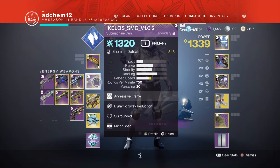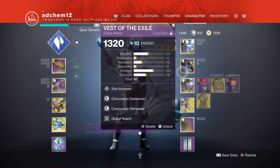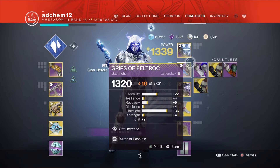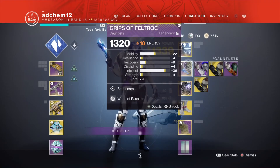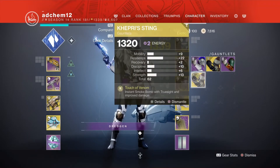The build that I usually like to run includes Warmind's Protection, which gives you a 50% damage reduction, and if you pair that with Protective Light, that's a 100% damage reduction, which is really freaking good. I also run Wrath of Rasputin and Rage of the Warmind together.